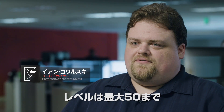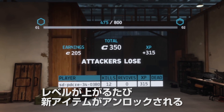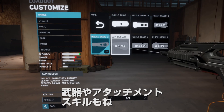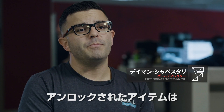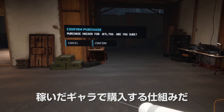Our production system goes from level 1 to 50. Each level you'll unlock something new and exciting to customize your loadout with, whether it's a contractor, a weapon, attachments for the weapon, or skills. In Firewall Zero Hour, you unlock items by earning XP, and you purchase items by using our in-game currency, Crypto.